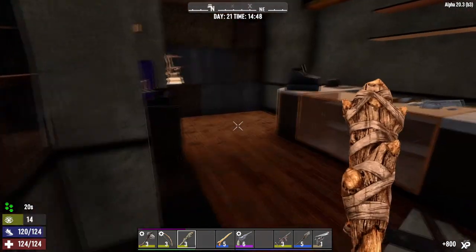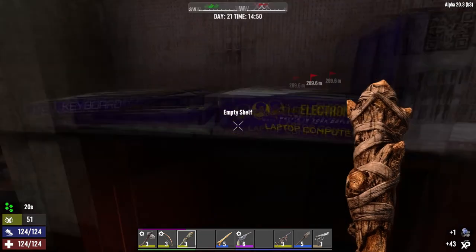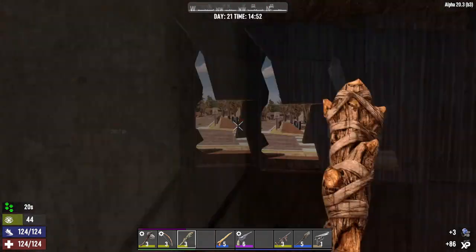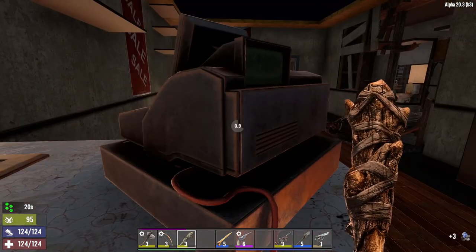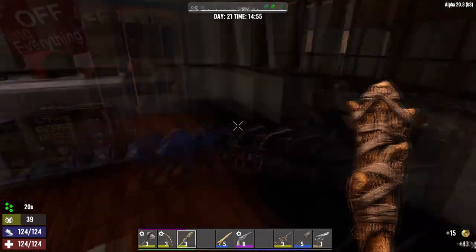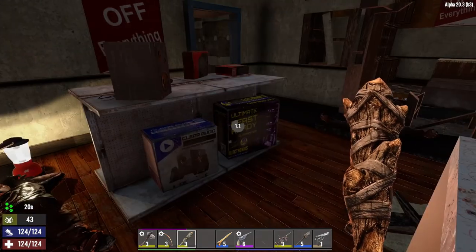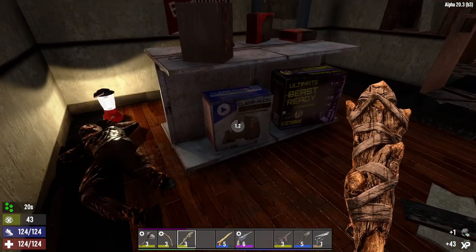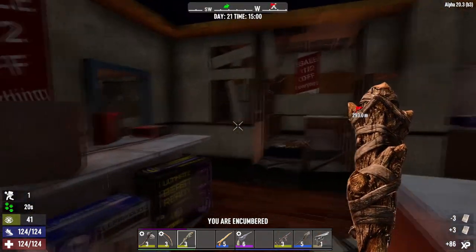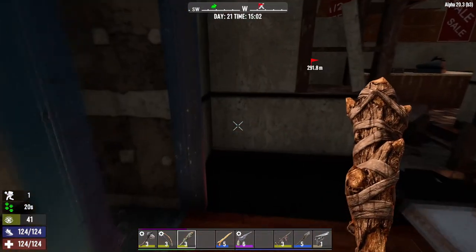Okay, here we go. Looks like somebody's coming in to talk to us — maybe they have an issue, maybe it's a return they want to bring back. Could be — stranger things have happened. It sounds like they really want to get in this place really bad.